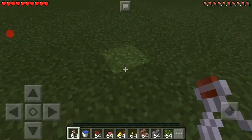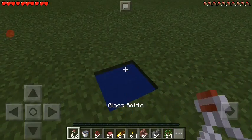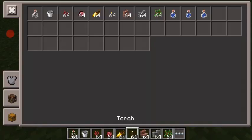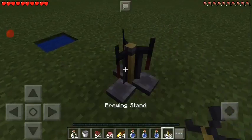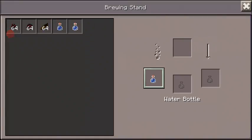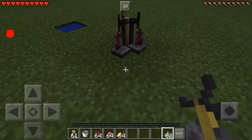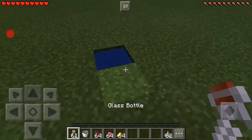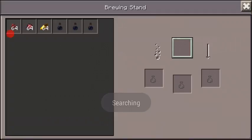I will be doing this around, so just place water in there — one, two, three. I don't have a brewing stand! Okay guys, we've got a brewing stand now, so place it down and get your three water bottles — two, three. We'll do both of them at the same time.